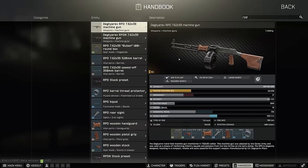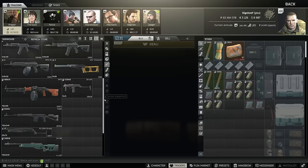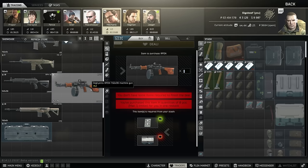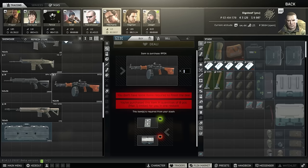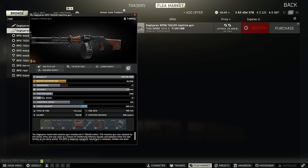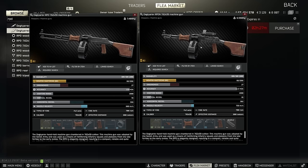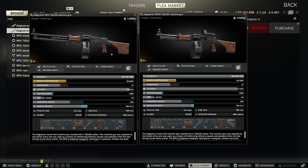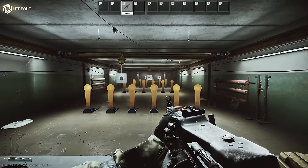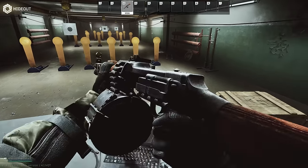There are two versions of this weapon: the RPD itself, accessible on Prapor level 3 for 90,000 rubles, and the RPD N on Mechanic level 3 as a barter for a military circuit board and a Cyclone, which comes to around 85k at the time of this video. The N signifies a dovetail rail. Both versions are banned from the flea market, so traders or in-raid are your only options.